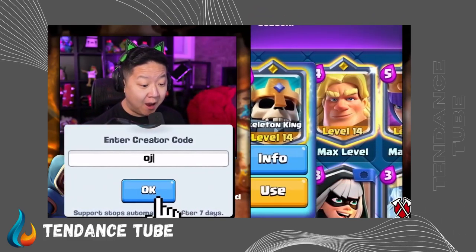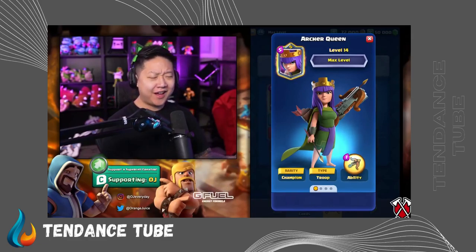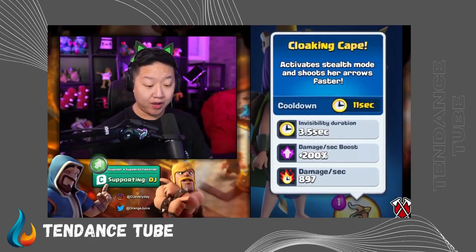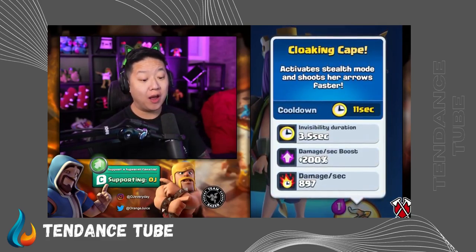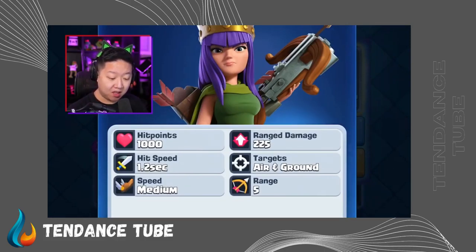We've got the champion update with the Skeleton King, the Golden Knight, and the classic Archer Queen from Clash of Clans. They all have hero abilities too. A cloaking cape for one elixir, 11-second cooldown, invisibility 3.5 seconds, 200% damage, 900 DPS, whereas normally her DPS is a lot lower.